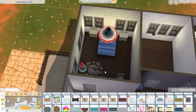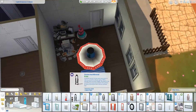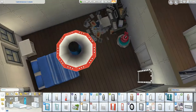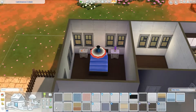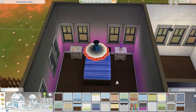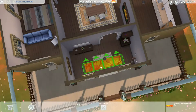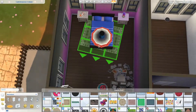I really like how her room turned out. This girl is really into conspiracy theories, aliens, and sci-fi stuff — that's what I was trying to achieve with her room, and I really think I did. I put a bunch of posters and stuff, and it just looks so cool with the lava lamps and the purple glow. Okay, that's the Seasons rug I'm putting in right now, as you can see. Her room looks so cool.